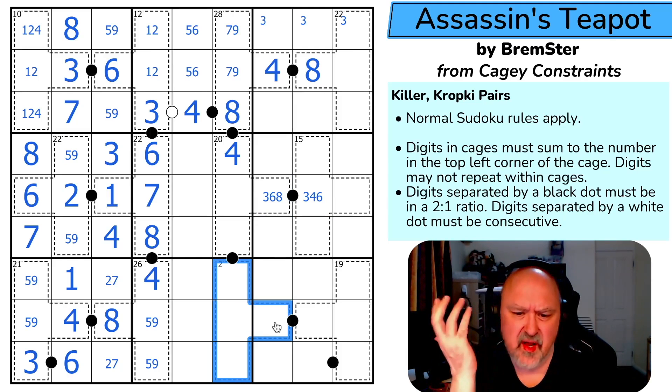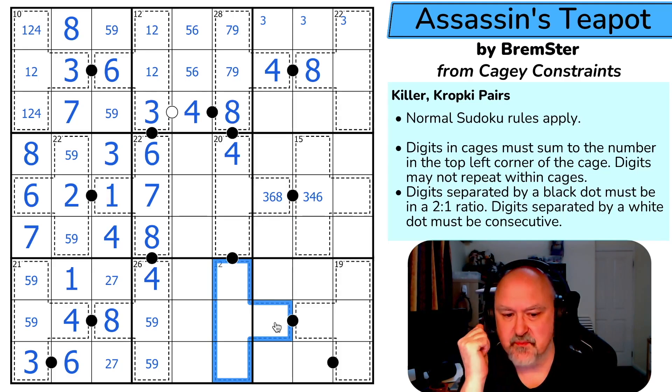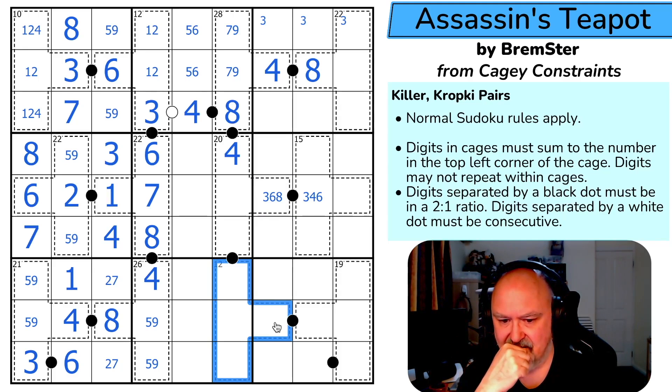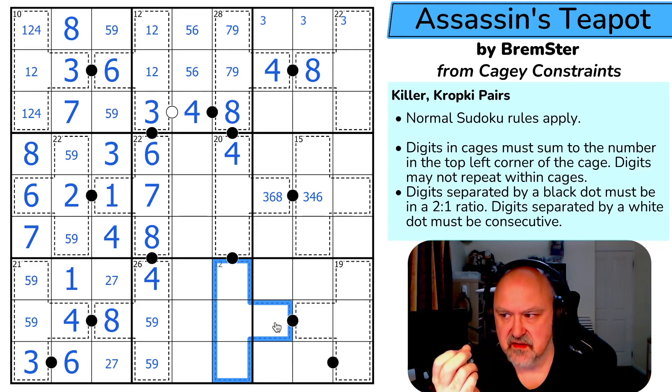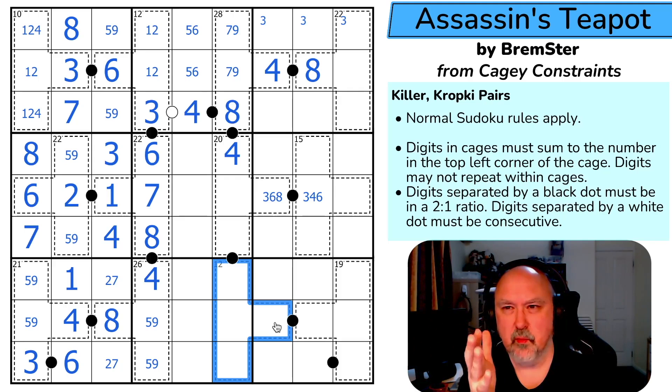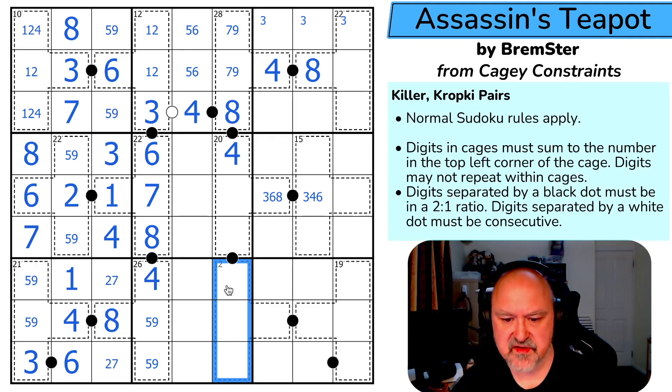This 12 cage — that's got to be important. I can't put 4 in a 12 cage, so how do you make up a 12 with four cells? I need to add to 1, 2, 3, 4. It'd be 1, 2, 3, 6 by adding 2 to the highest digit. Or I could skip and make it 1, 2, 4, 5 — but I can't put 4 in it. So this is 1, 2, 3, 6. This isn't a 6, this isn't a 1.